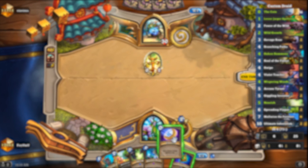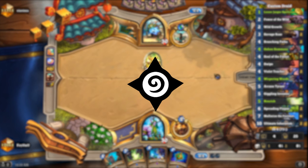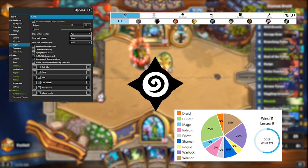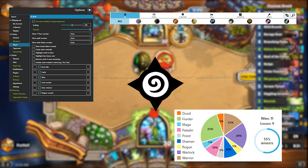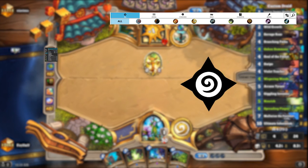Deck trackers are not just for tracking decks either — as contradictory as that must seem. Hearthstone Deck Tracker, or HDT, has a massive range of completely customisable options allowing you to track just about every piece of information the game can give you, from hand tracking to fatigue counters to an automatically updating list that shows what secrets your opponents could be playing. There are even plugins that you can use to help predict your opponent's deck and track theirs alongside your own, giving you even more information on what to play around.